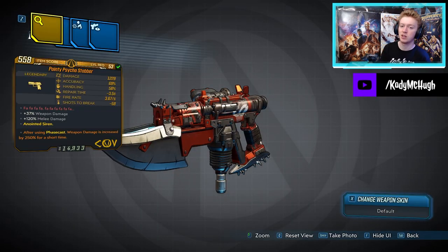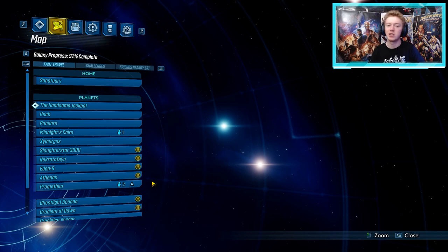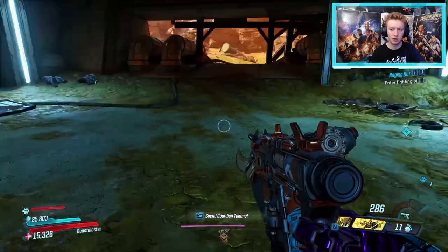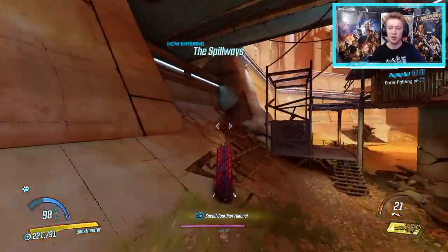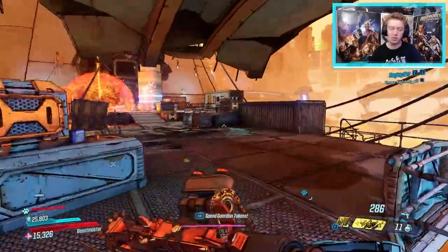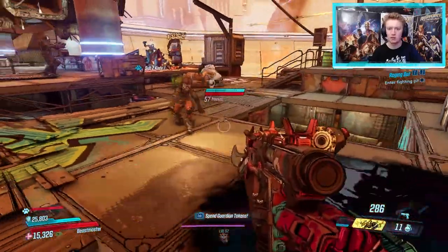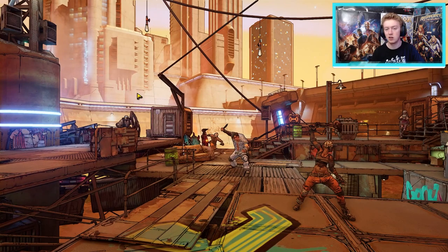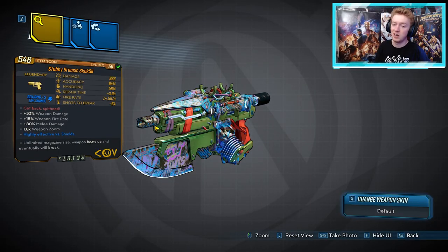Next we have the Psycho Stabber Pistol — it actually shoots knives, can come anointed, but doesn't come in any elemental types. To farm this, go to Promethea in the Meridian Outskirts. From the fast travel station, jump in a car or run out to the left, find a little bandit camp up in the air, and jump up to it. There's a boss enemy called Moxxi's Bounty — originally a rare spawn but now spawns every single time. He has three legendaries: the Sawbar, the Cutsman SMG, and the Psycho Stabber Pistol.